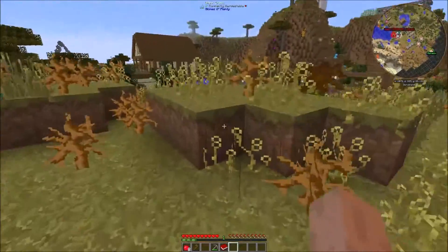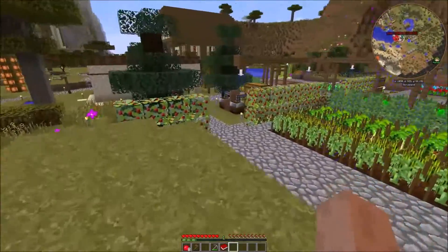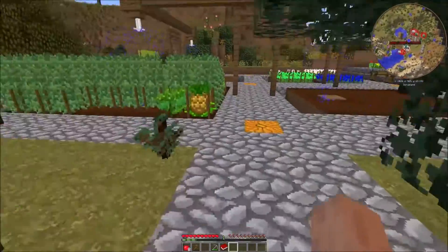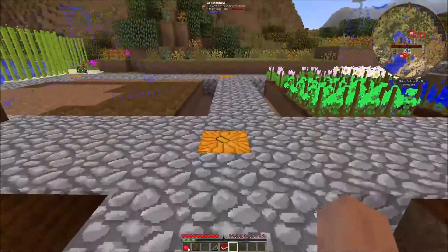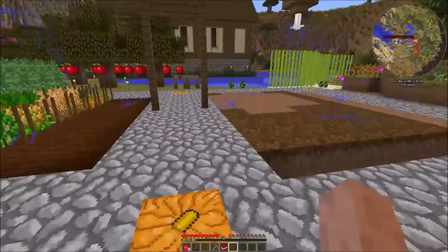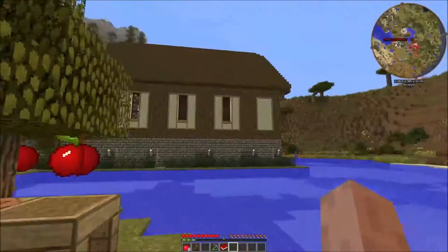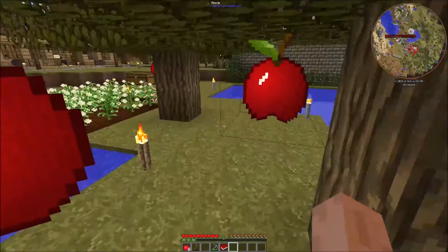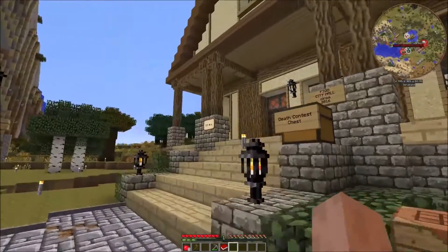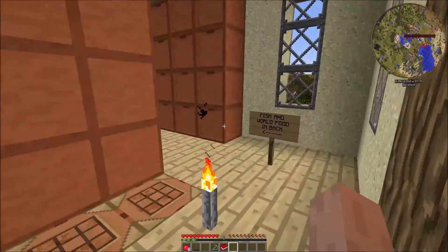I don't know if I want to reveal other people's episodes, so I'm going to walk through and if I don't say anything about your episode - guys and girls, if you're watching this - it's because I don't want to reveal something you haven't revealed yet. Wow, cool farms, lots of food. What is this over here? It's Renovate's City Hall, and there's lots of storage inside.